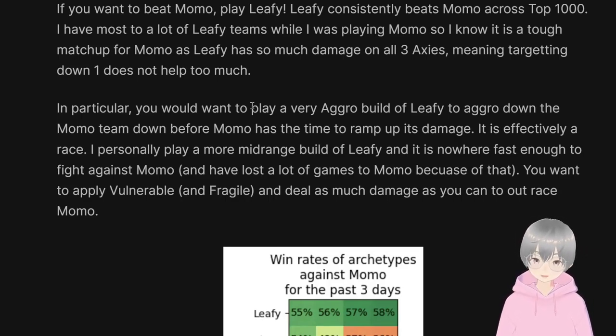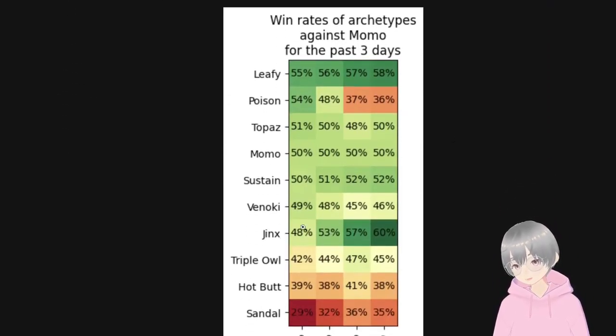To beat Momo, play Leafy — specifically a very aggro build of Leafy. My Leafy is more mid-range and less aggro, and it's just not fast enough. What you want to do against Momo is apply vulnerable and even fragile so you can deal a lot of damage very quickly and outpace Momo in terms of damage output. Just use all the strong attack cards — don't play shields, it's not worth the time. Playing shields just gives Momo time to ramp up. Deal damage as fast as possible.